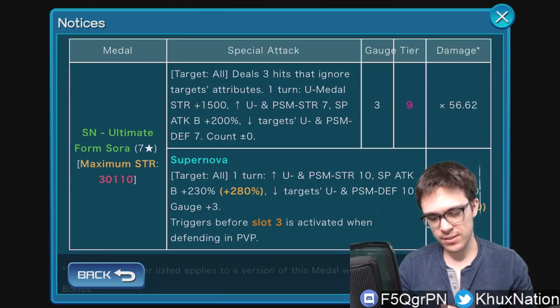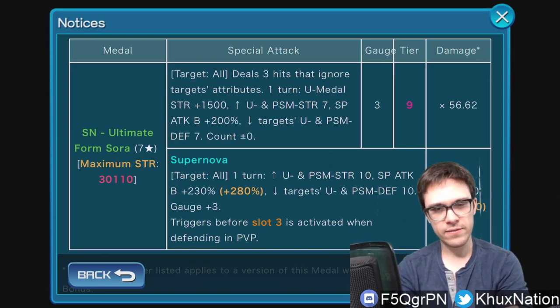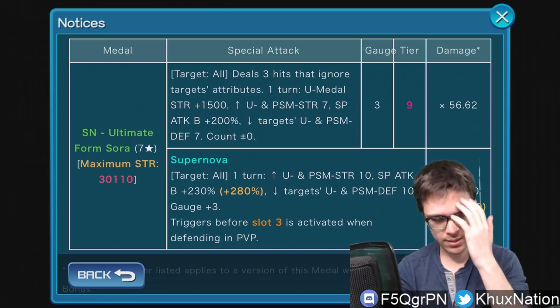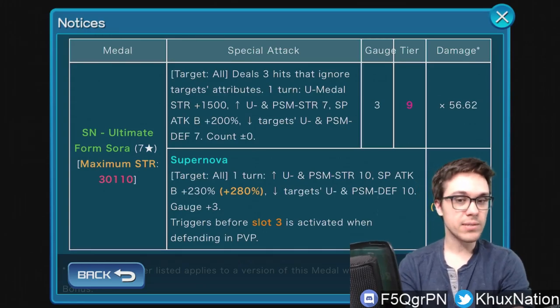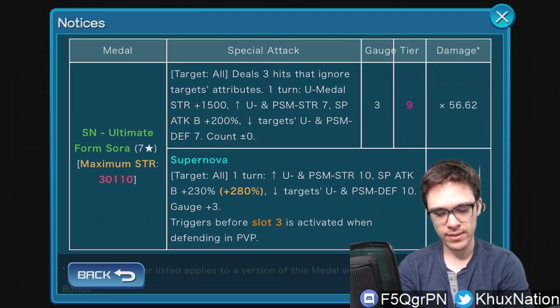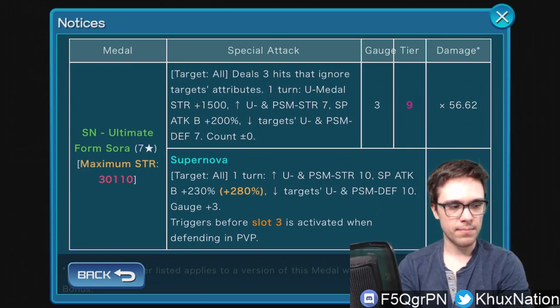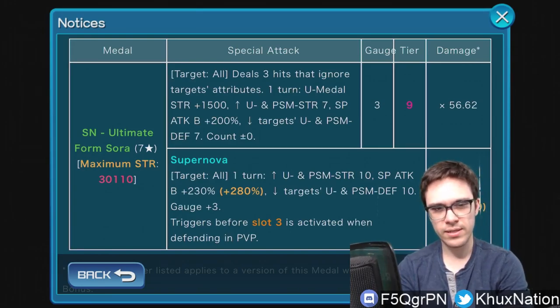Now that we recently got the new buff to super effectiveness between attributes — for example, power is super effective against speed — that synergy is now amplified more than it used to be, just to help keep up with how crazy the power creep between metals is becoming. It's very possible this mechanic could end up being really good universally for the rest of the game. In the past it's mostly only been useful for raiding, but it could also become useful in PvE missions too — still remains to be seen.